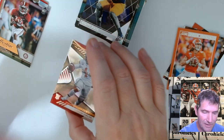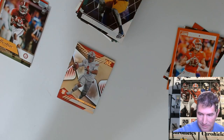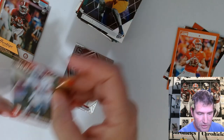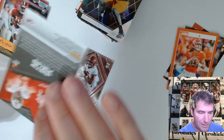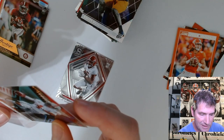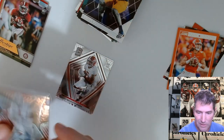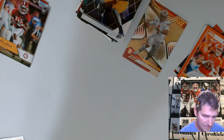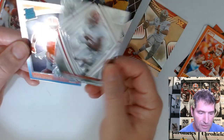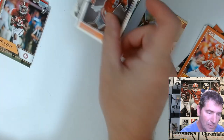That right there is what I call the first hit of the box! Justin Fields bronze parallel XR — that looks like money right there, boy. That thing looks real nice. DeVante Smith Spectra base and a Travis ETN that we saw earlier.